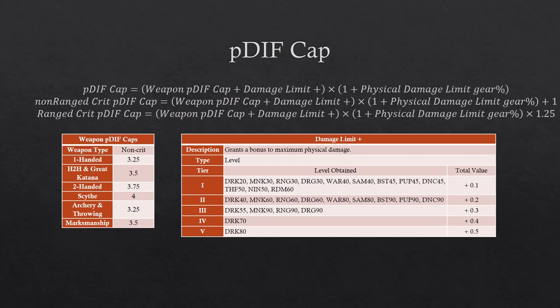The range crit pdiff cap, instead of adding one, multiplies by 1.25, so it will increase by the full 10% if you add 10% physical damage limit gear. The non-range crit pdiff value also gets a one added to it, so you don't need additional attack to reach the higher cap for the crits. With ranged it's multiplied by 1.25 as well, so you need the exact same amount of attack to cap a crit as a non-crit.